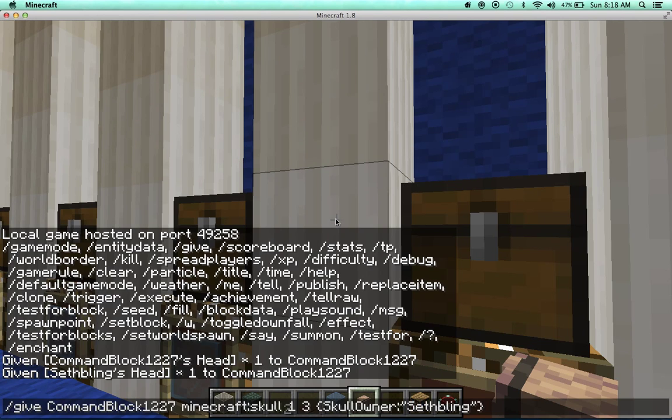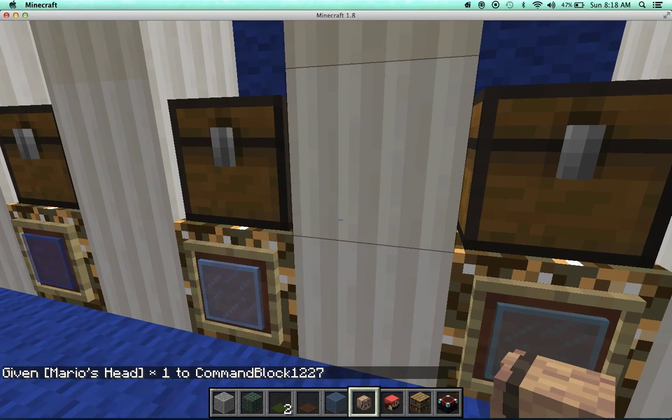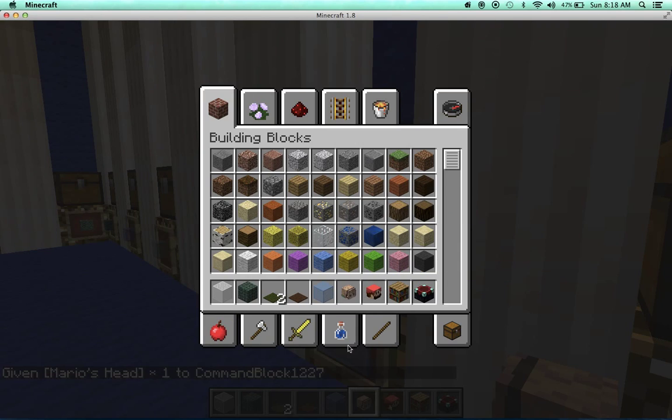If you want a head that looks exactly like SetBling, you can also type in 'Mario' as the username. You'll still get SetBling's head, but it'll be named Mario.